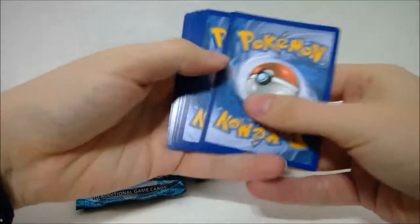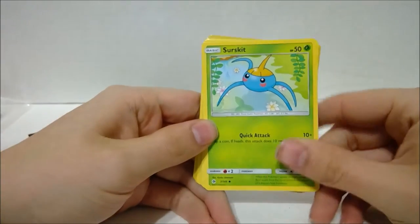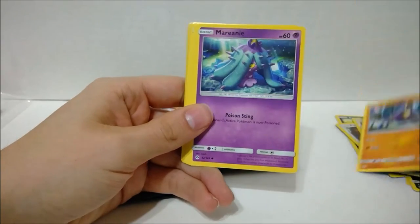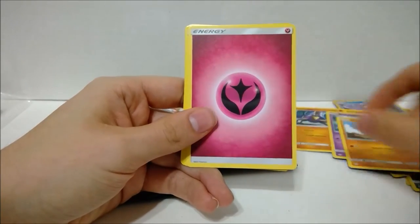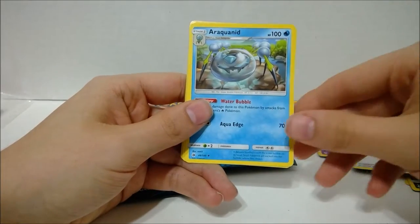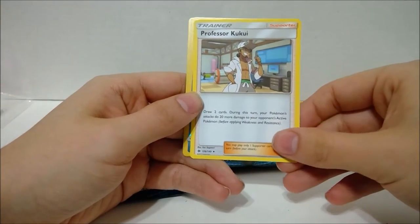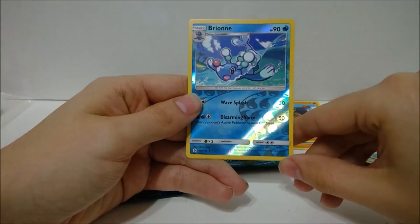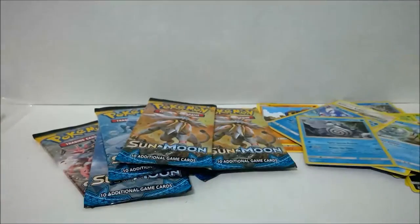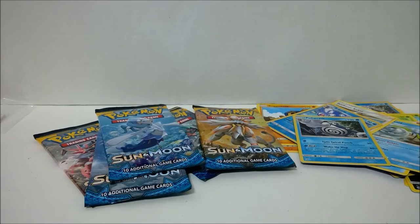All right, pack two. We have a Surskit to go with our Masquerain, Growlithe, Crab Brawler, Mareanie, Bruxish — I can't remember how to pronounce its name — Fairy energy, Nest Ball which is a very good card, Araquanid which is a good card too, Professor Kukui — I need another one of those so that's good — and a Poliwrath holo. All right, we got one holo. At least not completely nothing.